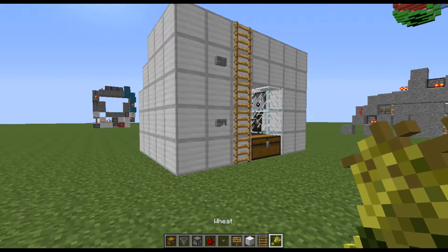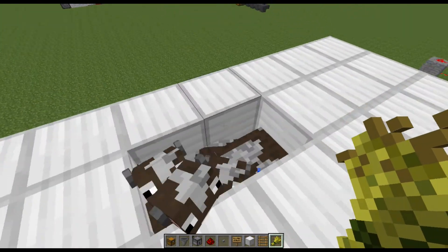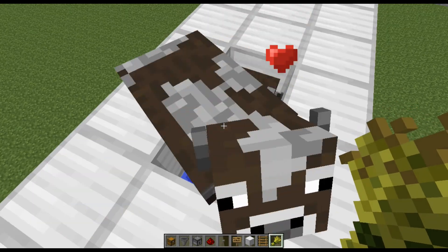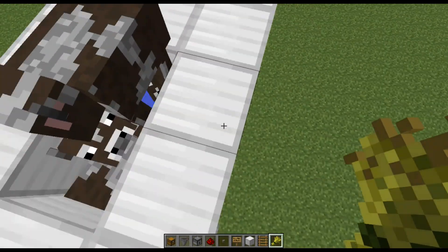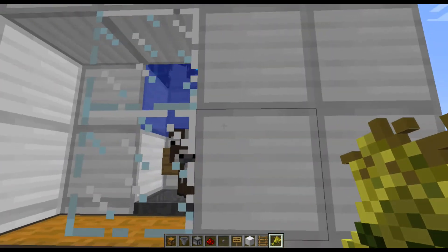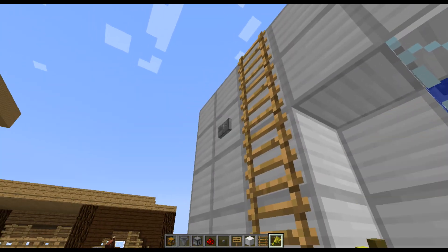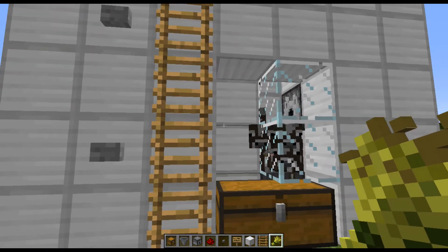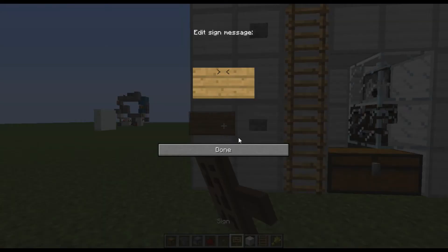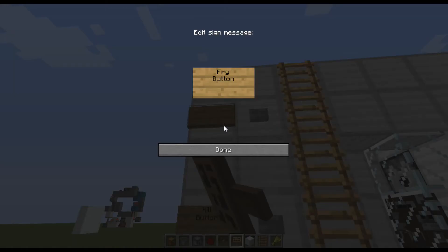I'll get some wheat in my hand here. I'm going to hit this top button - you can see the cows start bobbing up and down. So you just continuously right click and they will breed. Leave that water running for a couple seconds and the babies should start falling down. Turn the water off and they'll fall right down.